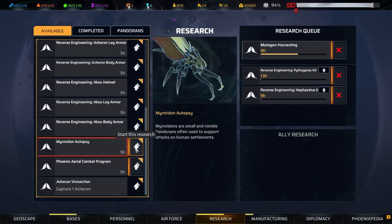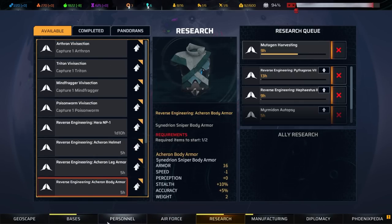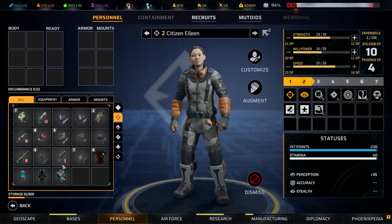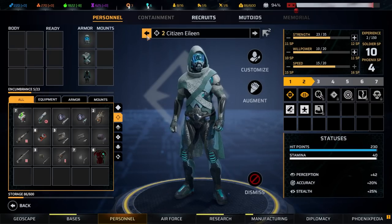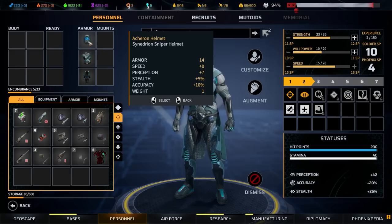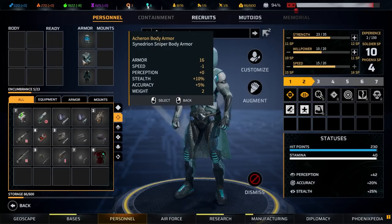Let's get those reverse-engineered movement and autopsy done. Also the Phoenix aerial combat program — the attacks of the Behemoth and lesser flying Pandorans require immediate retaliation; we need to mobilize our Manticore squadron. Citizen Eileen, you don't actually need to hand over all your stuff. Let's compare armor: perception +7, stealth +5, accuracy +10, armor 14 — versus ours which is armor 14, perception +5. It's a flat upgrade.